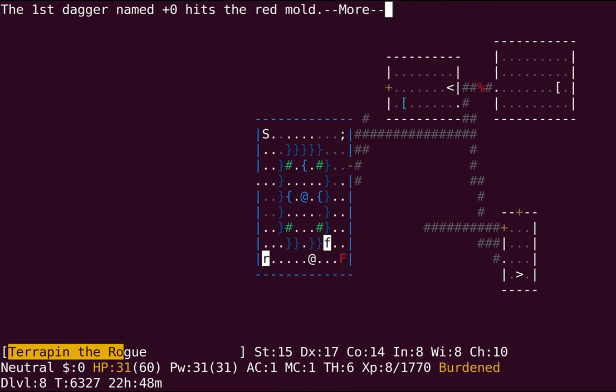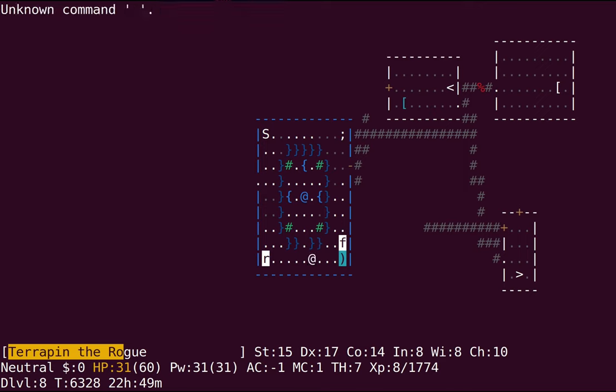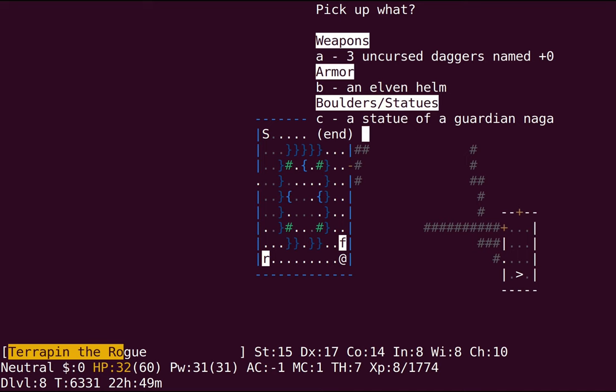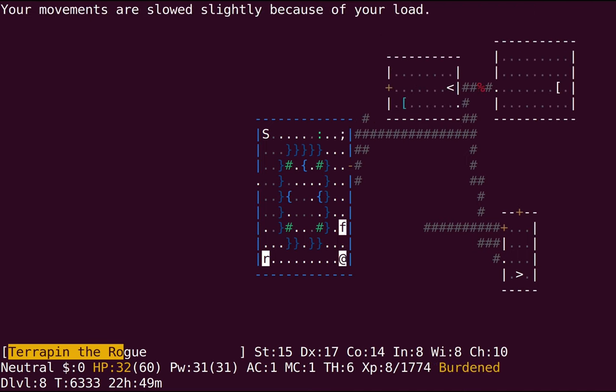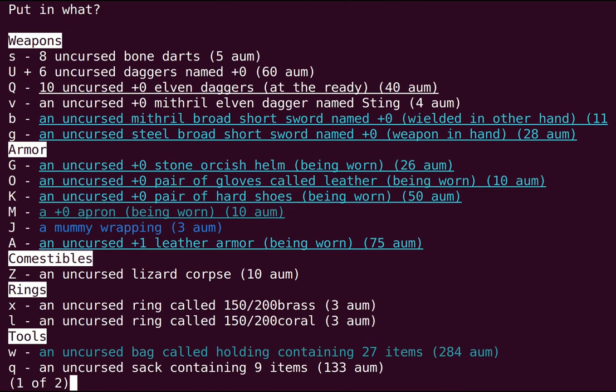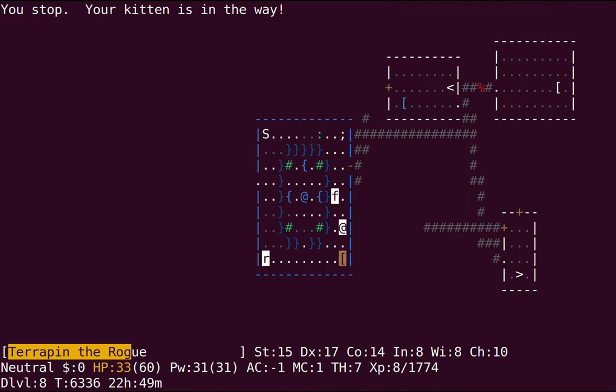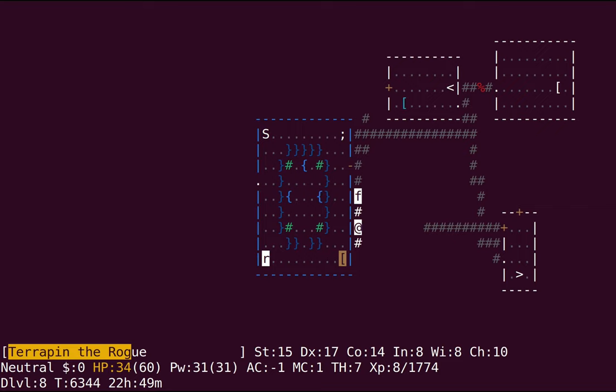I've got to switch to my metal daggers for the fire mold because my elven ones are wooden and they get burned. Didn't drop a corpse — that's too bad. My stone orcish helm is probably better than the elven one. Like, really late in the game maybe I'll change my mind, but by then I'll have better things than a random elven helm found off a death drop.